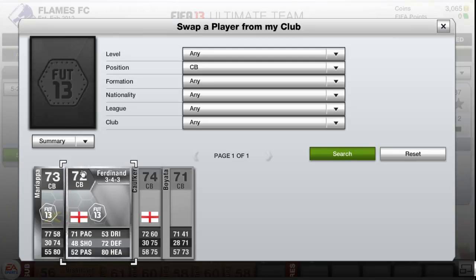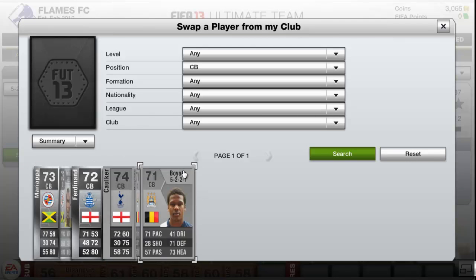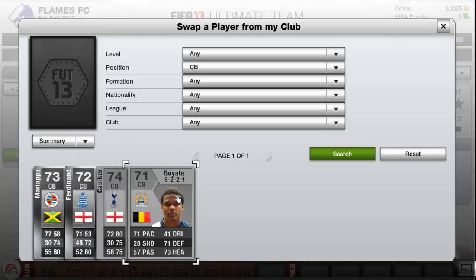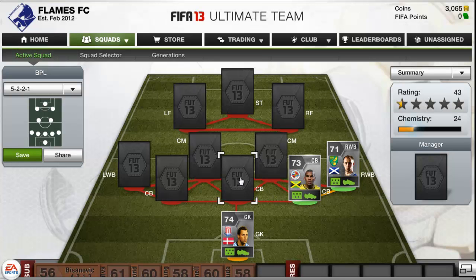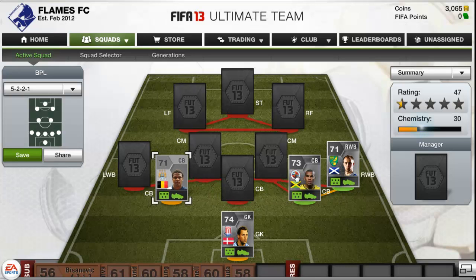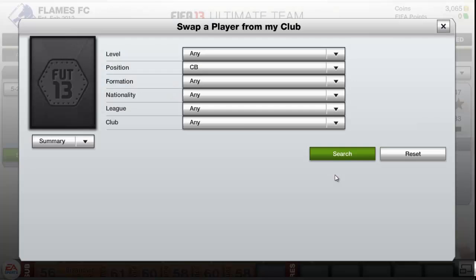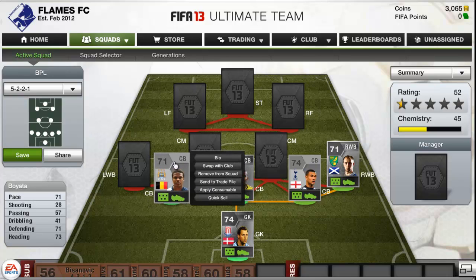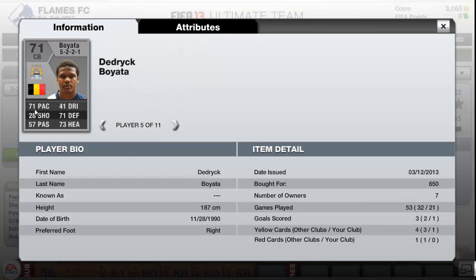On to the centre backs and we have four choices. If I would have had The Song I would have definitely put him in with Marietta and Boyata. But for this we have Marietta, Voyata, and we do have the blue Corka. I don't really like Anton Ferdinand as much. Boyata has 71 pace, 71 defending, and 73 heading. A great start there - good pace for a centre back, good defending and heading, which a centre back should have.